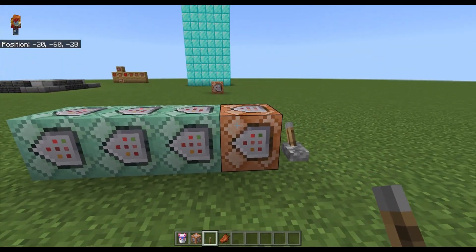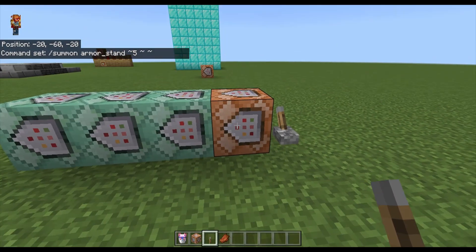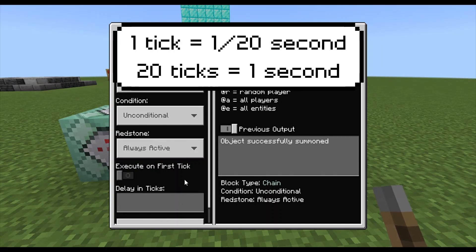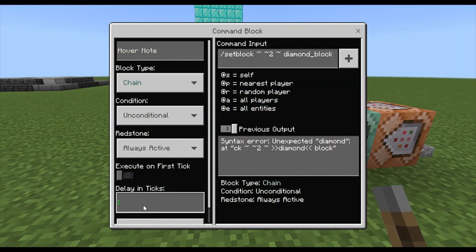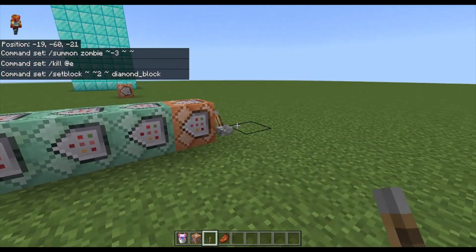But say you don't want it to all happen at once — you can leave this command block alone but go to the next one and put in a tick delay. Remember, ticks are 1/20th of a second, or 20 ticks in one second. So if you want this delay to be half a second, that's 10 ticks — and you can set each of the chain command blocks to half a second of delay as well.